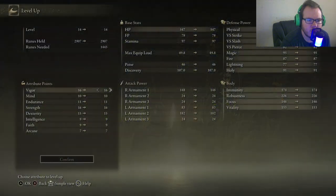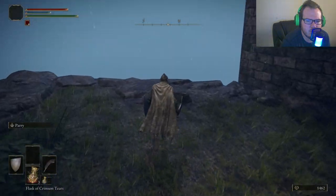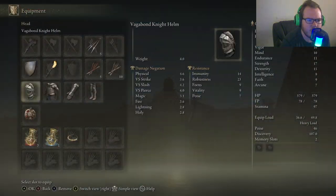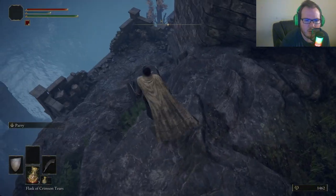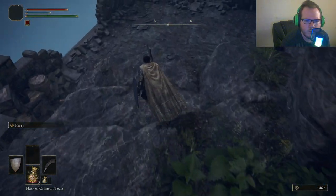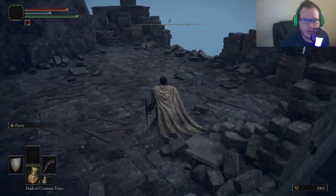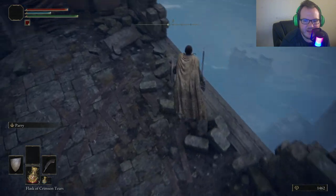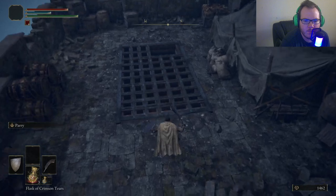We're going to go into our inventory and use the golden runes we found earlier to add to our rune count, then level up — we like strength. We drop down through the castle's lower section carefully.